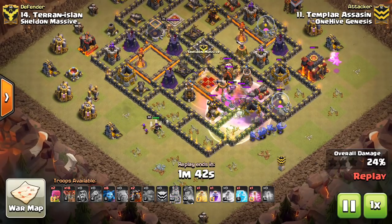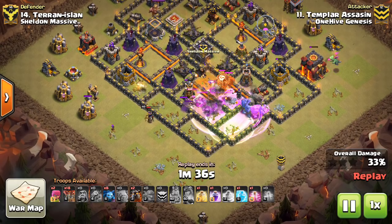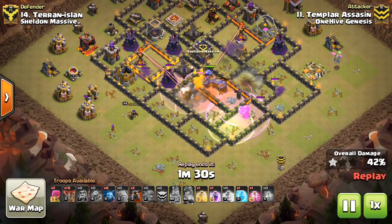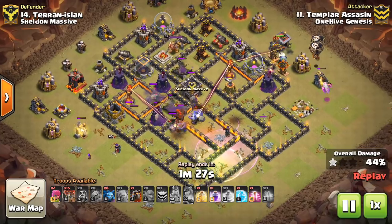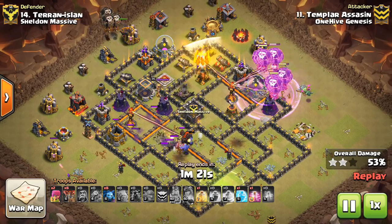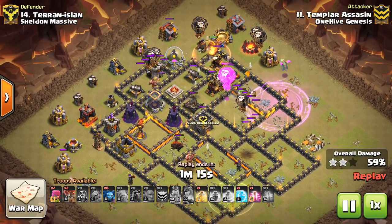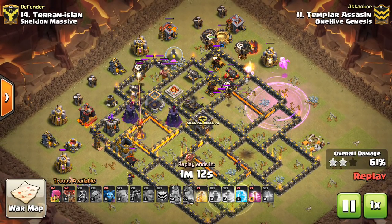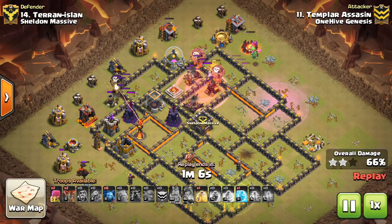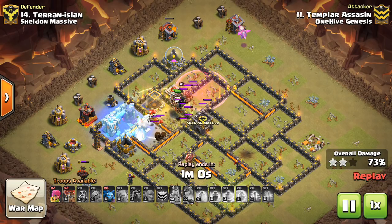This is Templar Assassin. The Queen goes around the outside to get a few defenses, create the funnel, and not have to worry about the Lava Hound popping. Then the Bowlers, the King, and a Golem go up the gut with a Jump and a Rage to get some awesome value. It doesn't even have to take out one of the Inferno Towers. This is a level 2 Inferno Tower base, and oftentimes those are the Town Hall 10s that other TH10s need to three-star. He drops the Haste, and you can see a nice runway for his Balloons with a good Freeze and Heal on the back end.